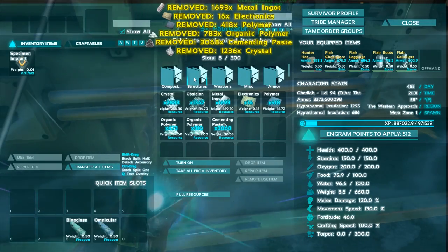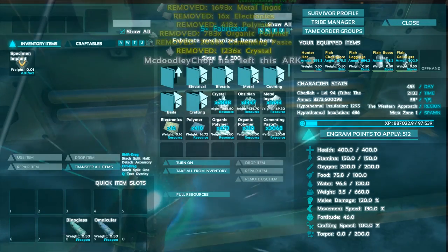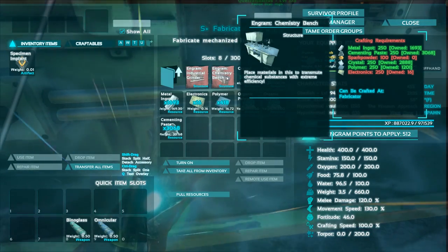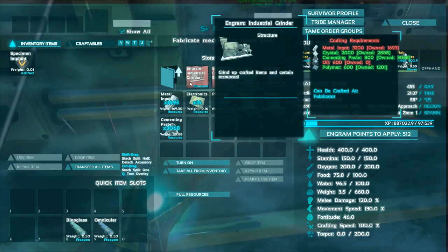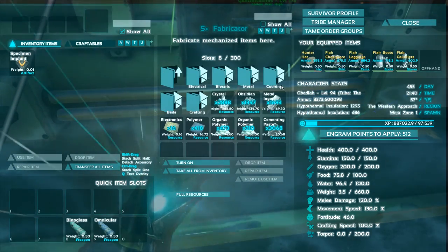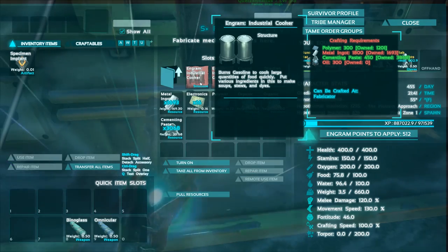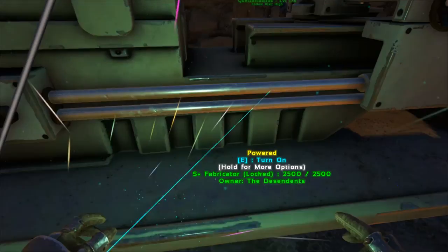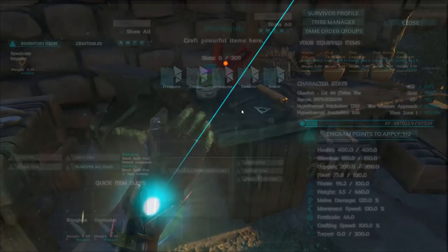Let's take a look at structures crafting — grinder and chemistry bench. For the chemistry bench we need spark powder and tons more electronics which we do not have. For the industrial forge we need metal and oil. We are just failing it. For this we need oil and metal, so we're gonna get some oil. We have a bunch more metal and we just gathered more that we need to start smelting.